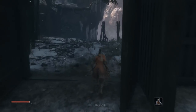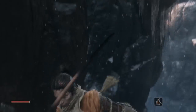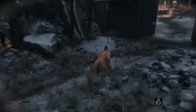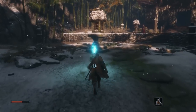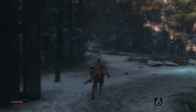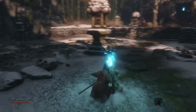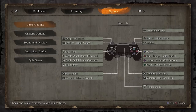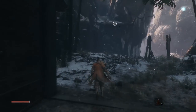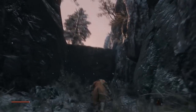Alright, episode 2 of Sekiro - let's get going with this area and figure out how to use our grappling hook. I should have looked at the menu. It refills my gourd, doesn't it? Okay, no it doesn't. Prosthetic to grappling hook, L2 - sounds good. I am liking this thing, this is such a neat idea.